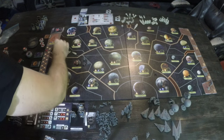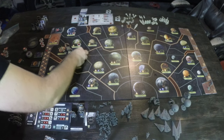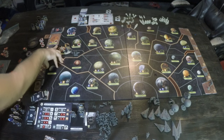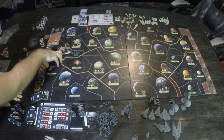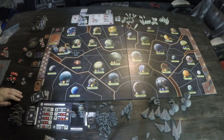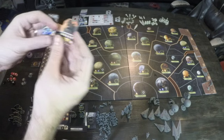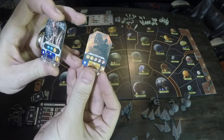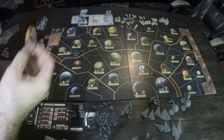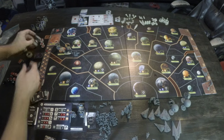We look at both leaders' stats: Vader has two for space and three for ground; Dodonna has two for space and one for ground. So we each draw tactic cards first — Vader gets his two tactic cards. Tactic cards are extra bonuses you can play in battle. Some have a lightsaber symbol on them; some don't. One might deal two damage to one ship; another lets you re-roll two dice.